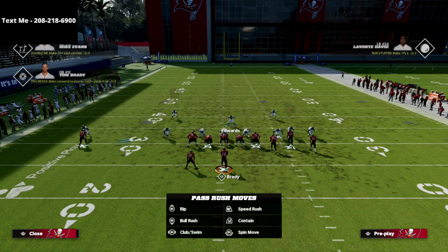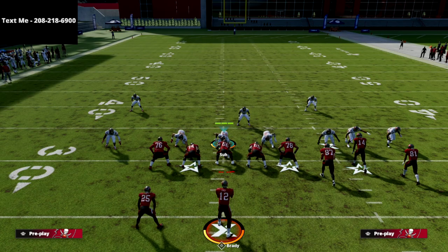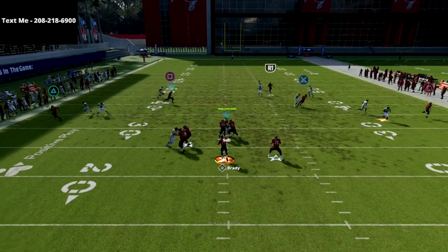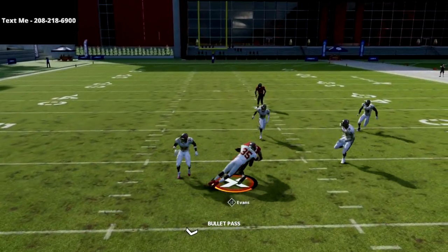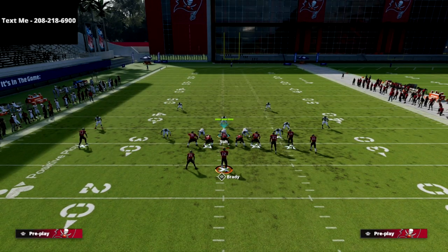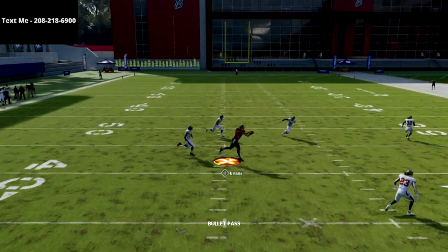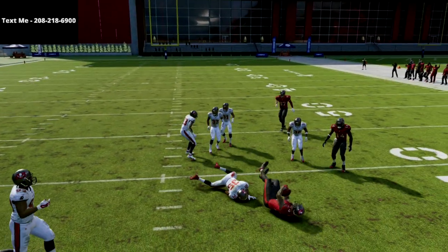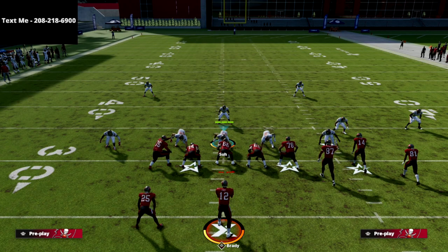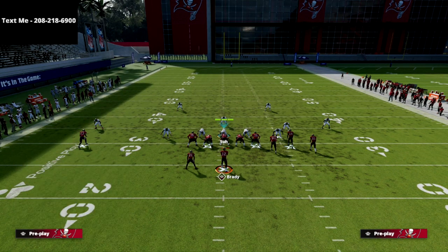If they put hard flats on the outside guys and try to user over the middle of the field, that's going to open up the dig route to the square receiver. It's a speed dig route — really good against man this year and really good against zone as well. Watch how his speed cuts in and does a great job of getting open. So on the back side you've got a man beater, a zone beater, and a blitz beater from the running back.